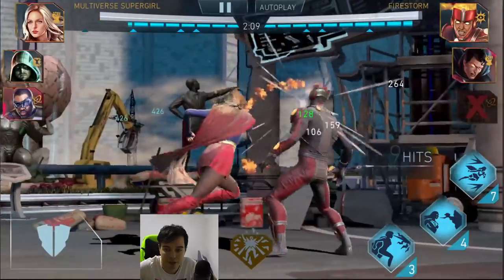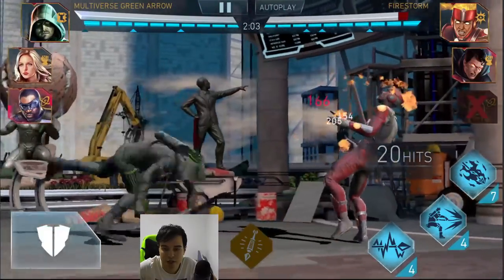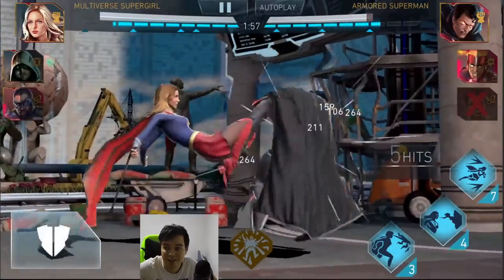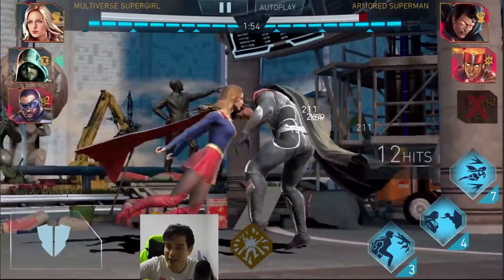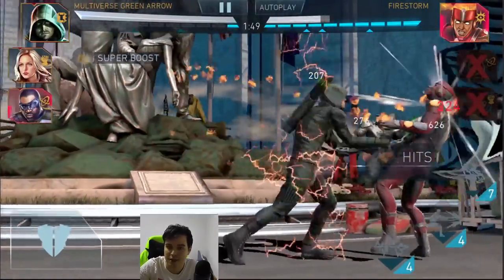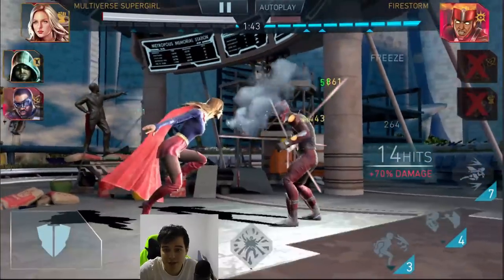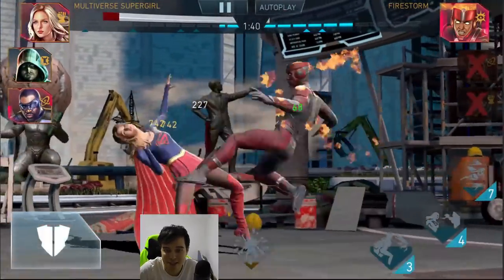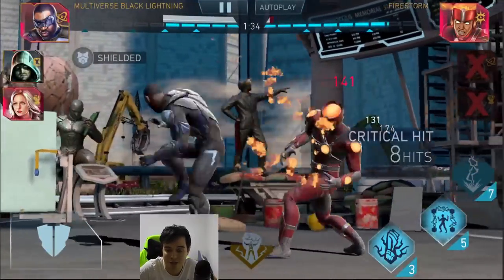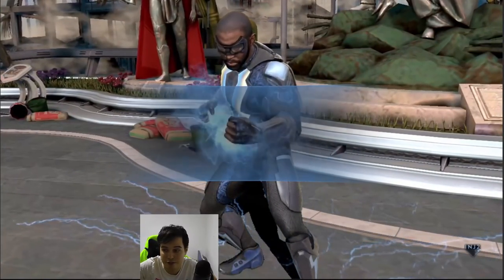Multiverse Supergirl back in there doing some basic attacks, then multiverse Green Arrow again. So how to do this — you engage a combo, it doesn't matter if it's with a hit or a swipe. You do your combo normally, and instead of ending it in a swipe, you end it in a back-off while blocking. Then swipe right, tap three times, back off while blocking — swipe right, tap three times, back off while blocking. It's pretty much infinite combo 101. Most characters that can do infinite combos do it this way. This is kind of the best I can do to help you out. You might struggle a bit with the third difficulty, but I'm using not-so-great multiverse characters with no gears on, so you'll be fine.